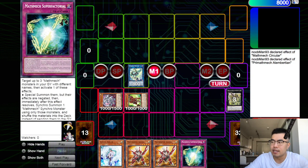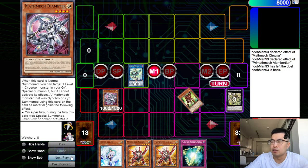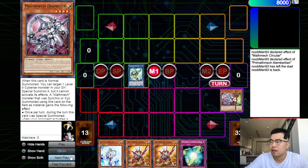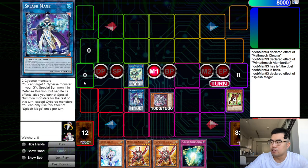The best time to Nibiru is before they make Salamangreat Heatleo on turn one. Generally, when they go into Splash Mage and use the effect to resurrect something, or when they have like two bodies for Link 3 where they're going to go into Heatleo, you generally should Nibiru there so they miss the draw. Because if you wait to Nibiru until the end of the turn, they're just going to make Heatleo and get the free plus one off the draw effect. The other point in time to Nibiru is when they're going for the Jammer OTK — if they're going for Accesscode with Update Jammer to be able to attack twice with 5300, then you can wait until they make Accesscode and then Nibiru.